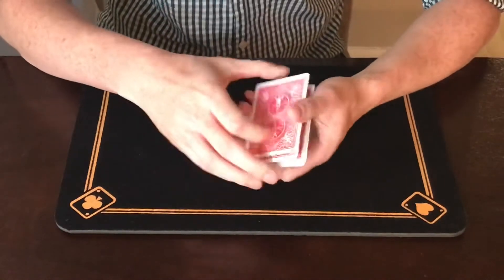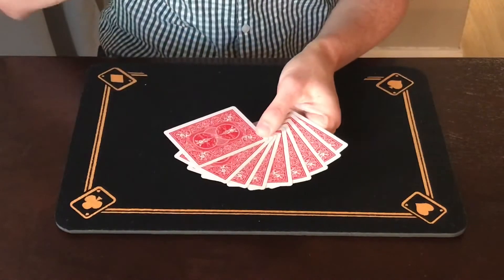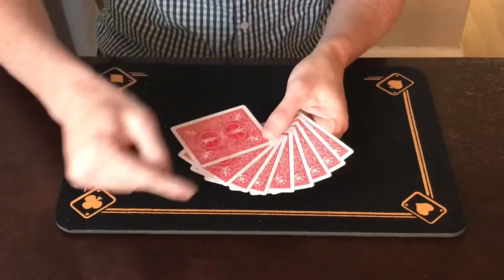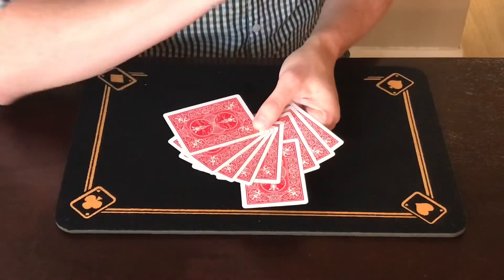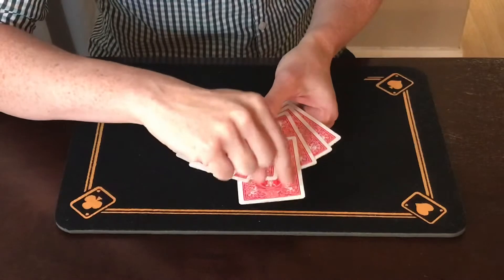When they're happy they'll give the pile back to me and I will spread them out like this, and I'll invite the spectator to reach in and touch one of these nine cards. Let's say they go with maybe this one here. Now at this point I'm going to turn my head away so I can't see what's going on.